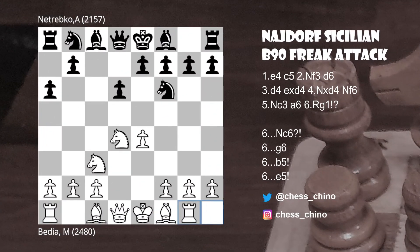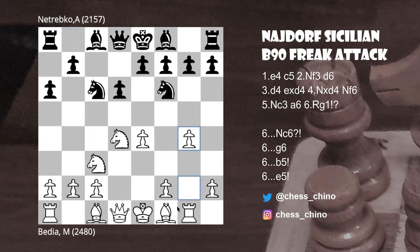We'll look at a game between Bdia, rated 2480, and Netrebko, rated 2157, in Dumbai 2010. In that game, Netrebko playing the black pieces played the very normal developing move Knight to c6, but white just continues with pawn to g4 — and that's the main idea behind Rook to g1.